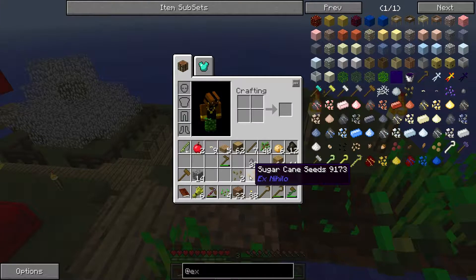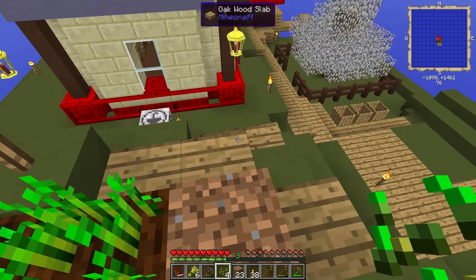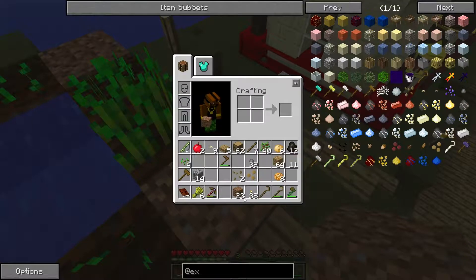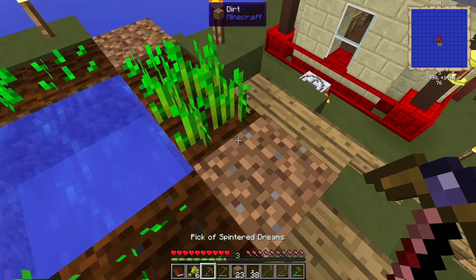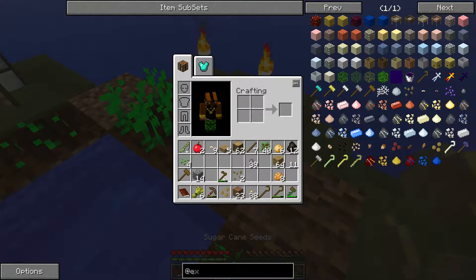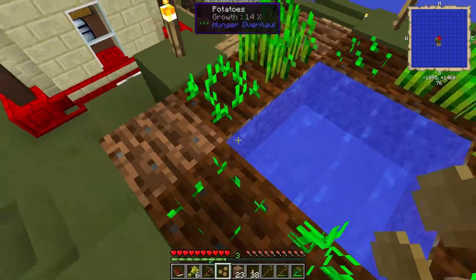I've also got some sugar cane seeds and grass seeds from sifting dirt. Sifting dirt can give you a hell of a lot of stuff, and I'm actually going to plant some of these seeds right now. So where's my hoe? I think we can only really plant these sugar cane seeds, and I don't think they need to be hoed to be honest.